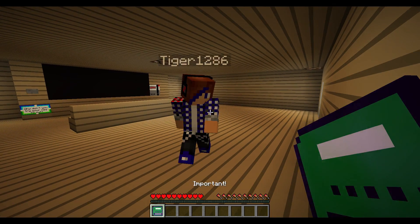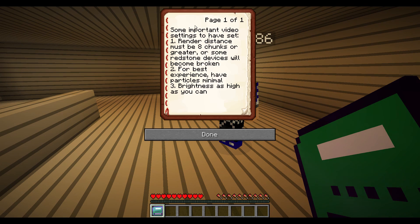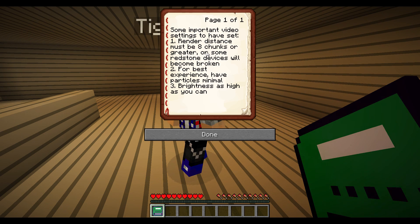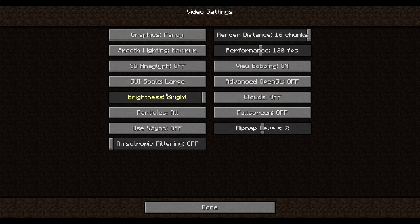Be wise now and read — I have to read now. Okay. Important — some important video settings. One: render distance must be eight chunks or greater, or some redstone devices will become broken. Two: for best experience, have particles on minimal. Why minimal? And three: brightness as high as you can. So options, video settings — very bright. Minimal? Not even decrease? Just minimal. Okay, and bright.